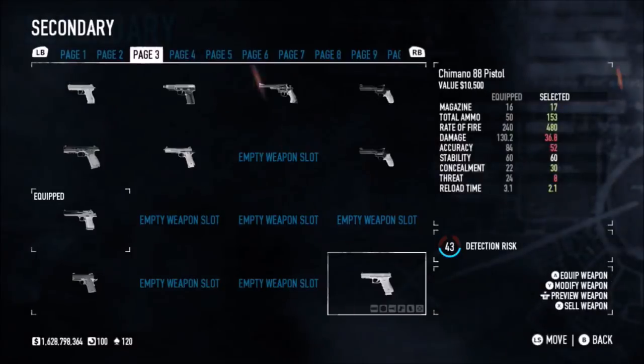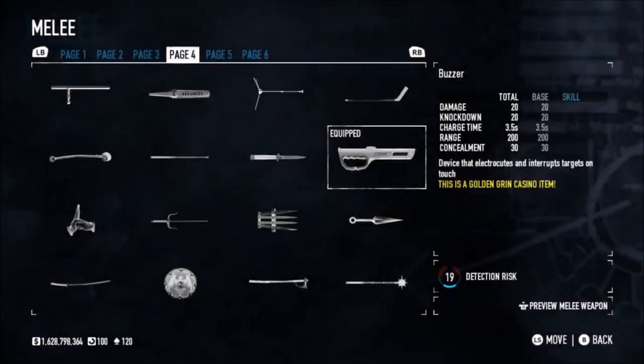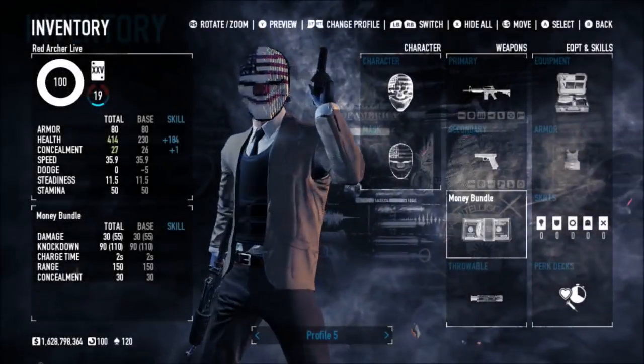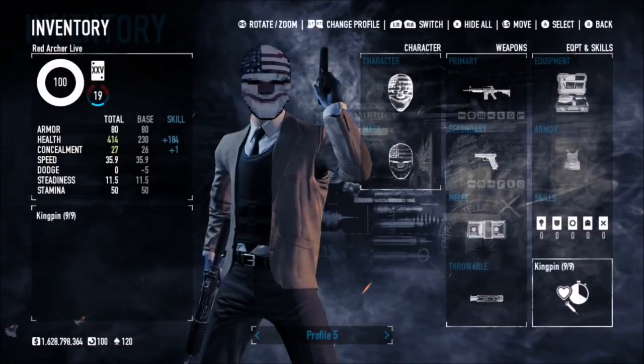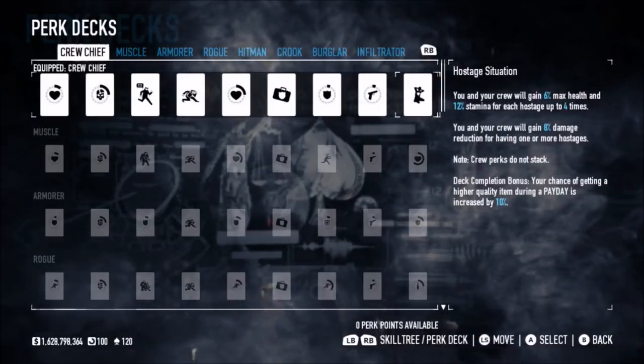And the Shimano 88 - even better. You want to use the Baby Deagle? No, Shimano 88, that's where it's at. Melee weapon - you can only ever use the Money Bundle when you're making non-DLC builds here, you have to use the Money Bundle, I'm sorry. The perk deck - we're going for the best perk deck in the entire game, the Crew Chief perk deck. Let's talk you guys through it and remind you of why this is a glorious perk deck.